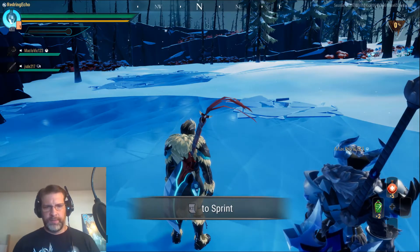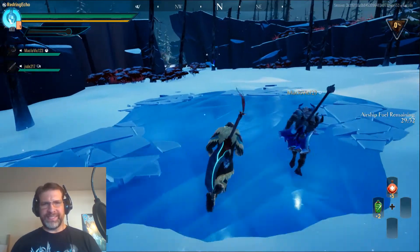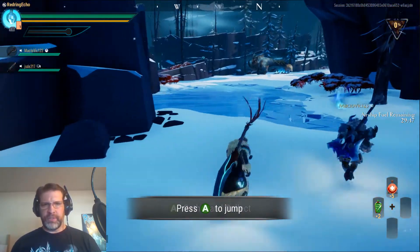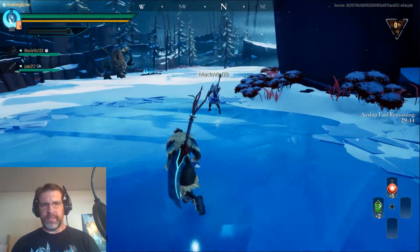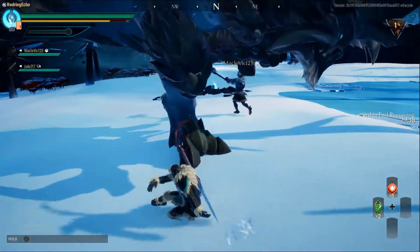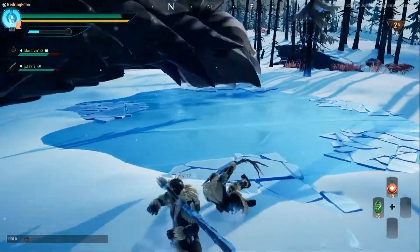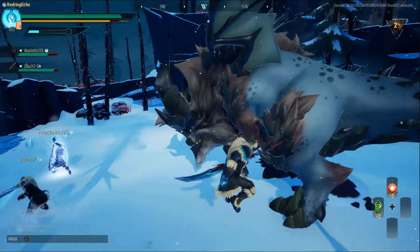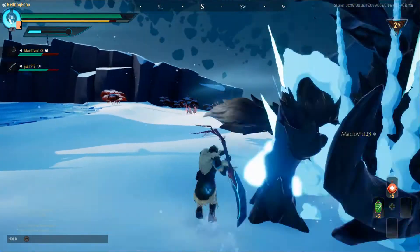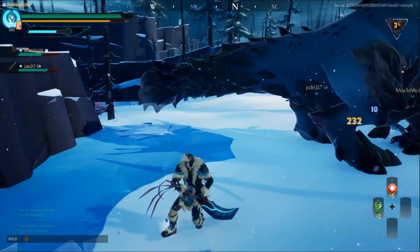We're going to get dropped off. Right trigger to sprint, press A to jump — still learning the basics here, I just started this yesterday. And like I said, I'm pretty well addicted to this thing. I need to remember to use my Blitz in here. I'm going to use my X abilities to start hacking away at them. The B button does my dodge. It's very Monster Hunter-esque.